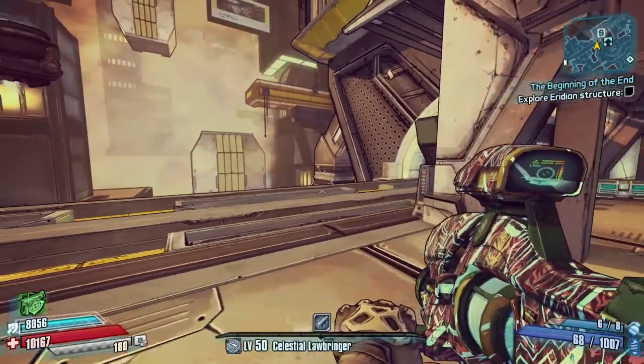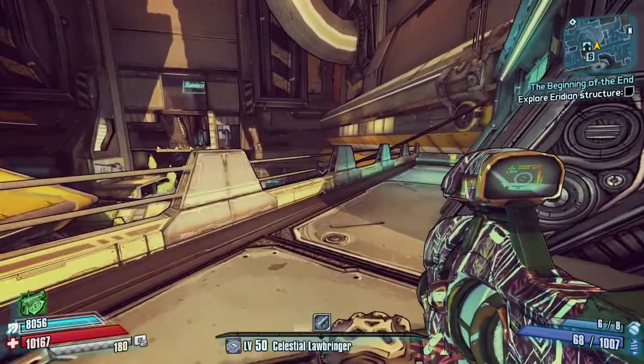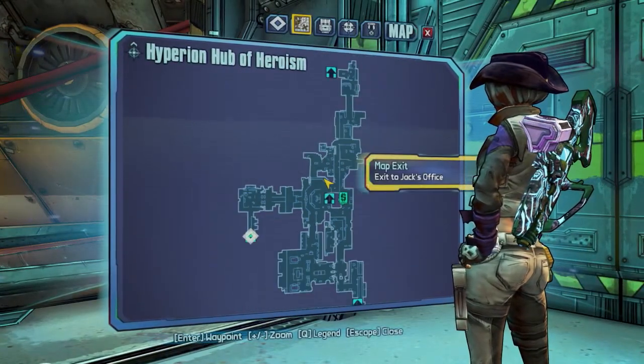Hello everybody, welcome back to Borderlands: The Pre-Sequel. Today I've got another fastest chest to speed farm for you guys, and we're on part 3 — the rapid train line chest in the Hyperion Hub of Heroism.